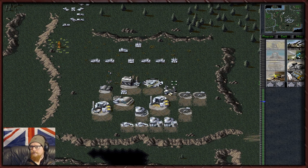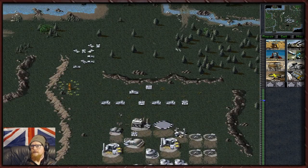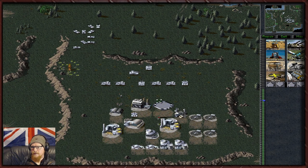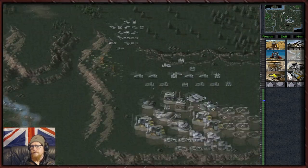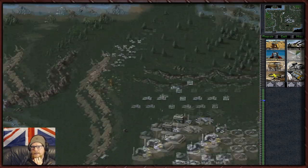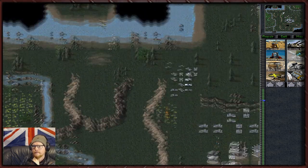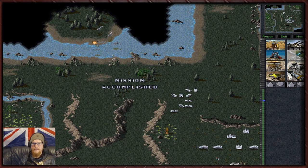Fix up - drop your load off first. Ion cannon charging - let's get him. See what I mean about how much Tiberium there is. The radar is really good for picking out enemies because the dinosaurs are really quite hard to see. Way more Tiberium on this level than I thought. I think we've got a handle on the situation right now.